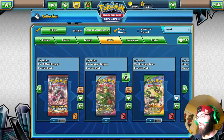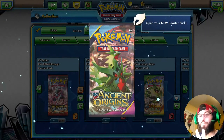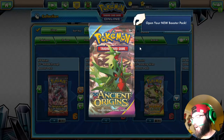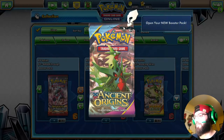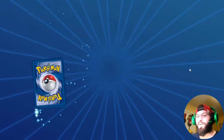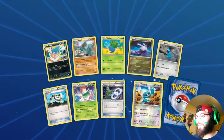What are we going with today? We are going with some Ancient Origins packs. I believe we can open up four packs today, so let's go ahead and bust into them right now. We are going to be opening up some Ancient Origins — let's peel that pack off and see what we get inside.